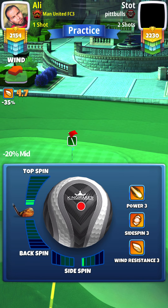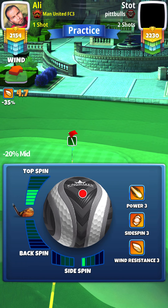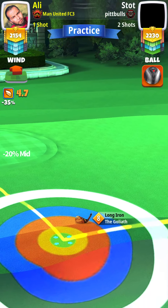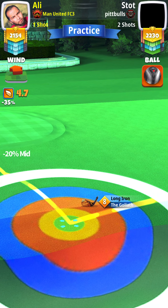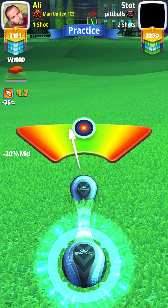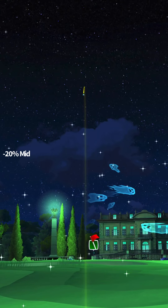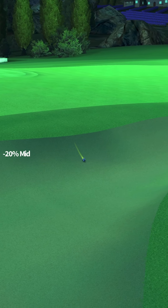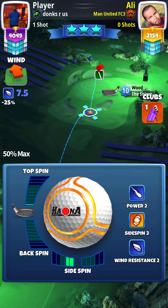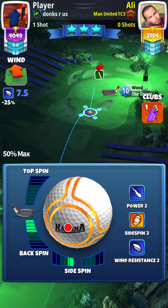For the second shot we'll go with the Goliath because we want to hit the rough — it gives us a good amount of topspin. Our adjustment is going to be minus 20 at mid, using about four and a half to five bars of topspin, so we're lined up directly to the pin. Pull back minus 20 at mid distance. My hand slipped and I hit a perfect shot and landed in the bunker, but as long as you hit perfect you'll be good for that shot.